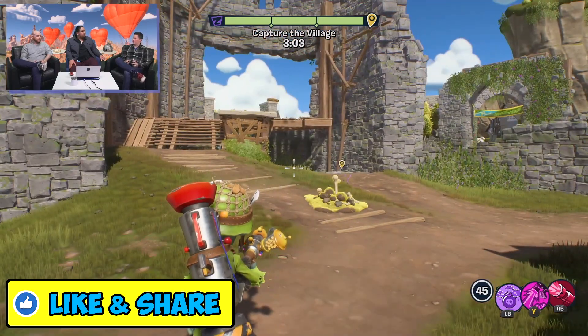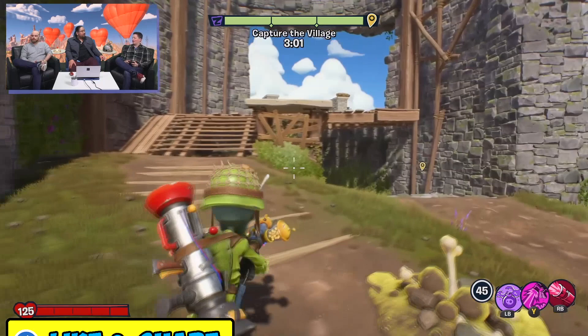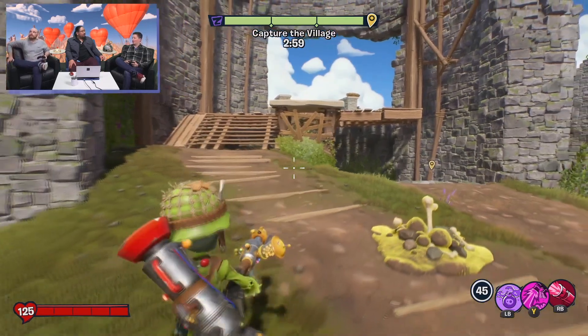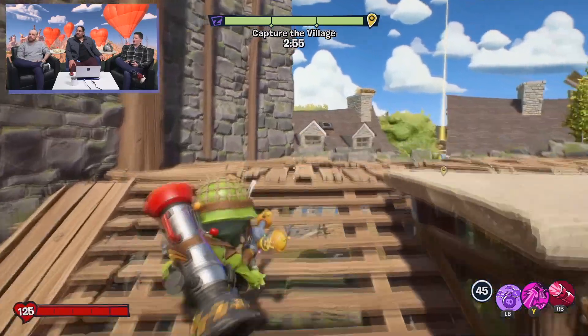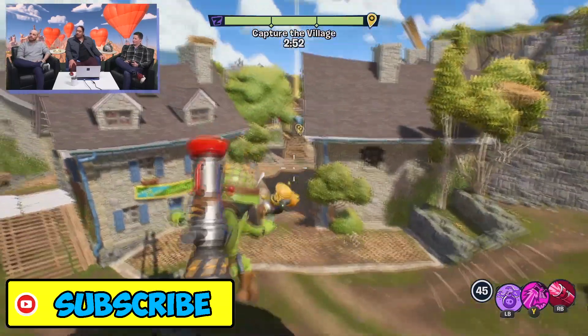So the Gargantua was talking about a secret base, and also the Dill was talking about being pampered. And this Turf Takeover map will explain what exactly those two characters were talking about.